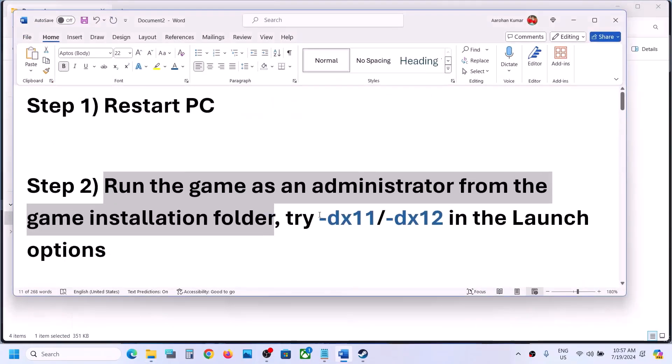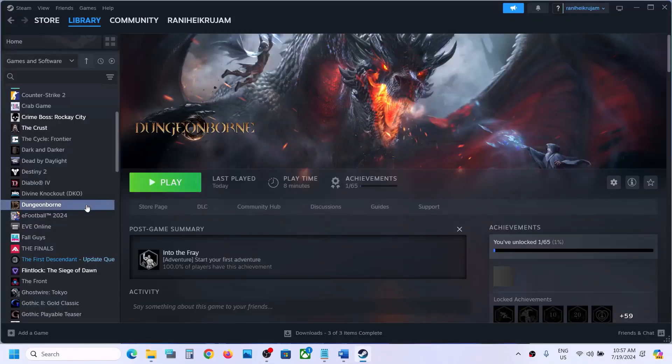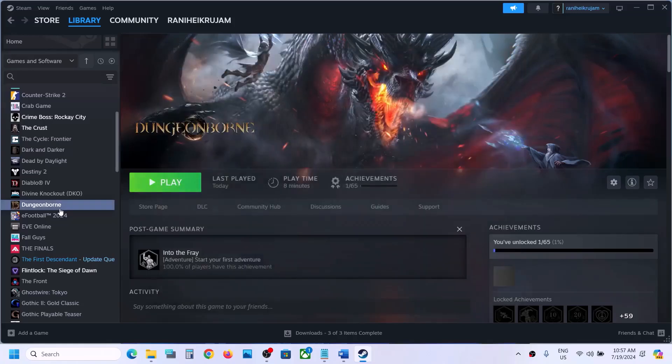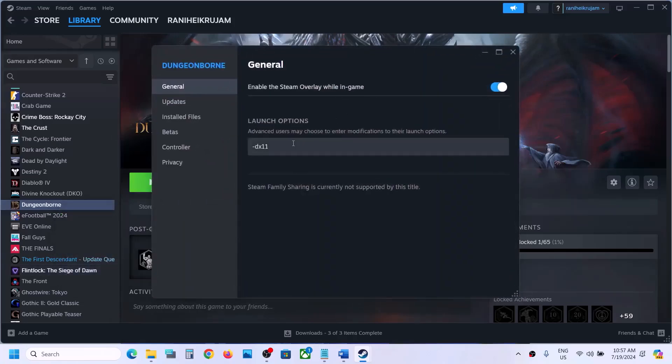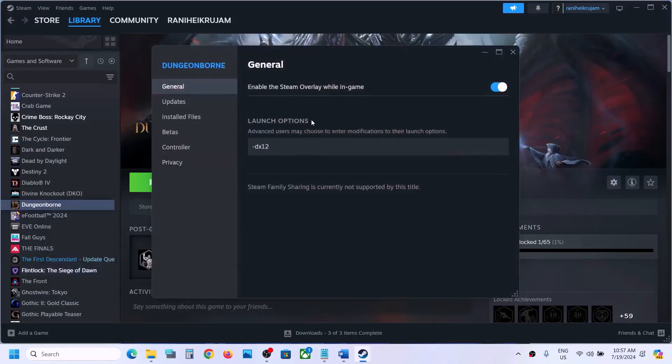Now the next step is to try dx11 or dx12 in the launch option. So go to Steam, make a right click on the game, select properties. In the launch option, you can type in -dx11 and then launch the game and check. If that does not work, again go to properties and this time type in -dx12 and then launch the game and check. Still not working, in that case you can remove dx12 from the launch option and then follow the next step.